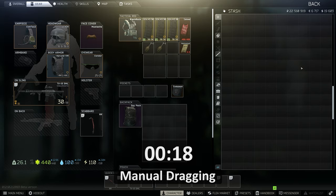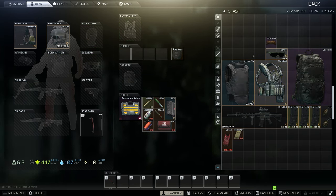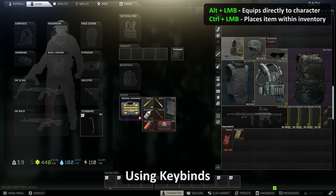We'll be using Alt+left-click to equip items directly to the character, while using Ctrl+left-click to put items directly into the character's inventory.